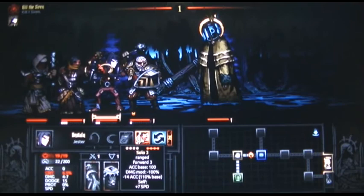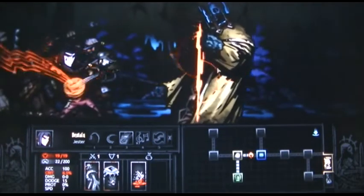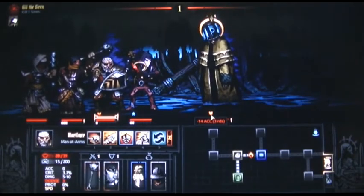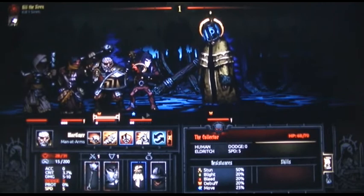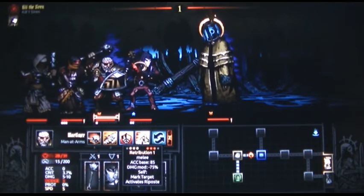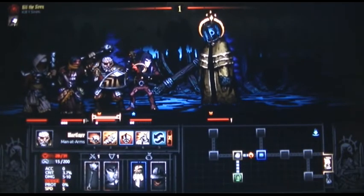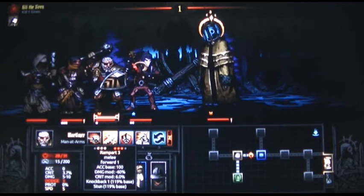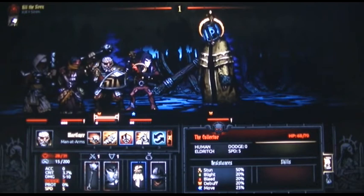Minus 14 accuracy for three rounds, so I'm going to beat the shit out of him — he's already surprised. Guard ally — no. Mark target, activate repulse. His hit points are 68 out of 70. Repulse, mark target. Do I have anybody who can fight with a marked target? Mark target — none, okay never mind.